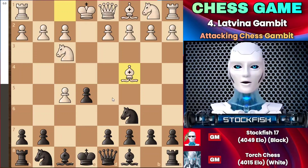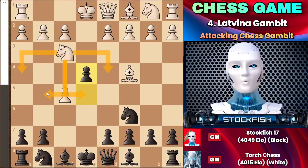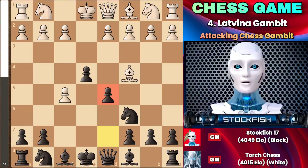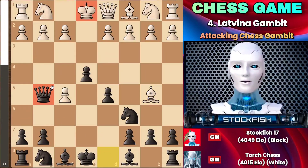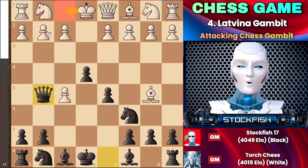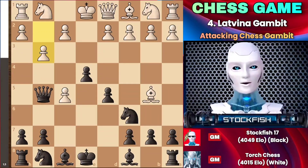Instead of playing d5, another possible move is e4, kicking the knight out right away. You can see that the white knight has no squares to go to — he has to retreat to his starting square because the queen is covering the diagonal. After the knight moves, you can play d5, and after the bishop moves, you can play the cunning move queen to g5, which is very crucial in many variations of the Latvian Gambit. White could play king to f1, but that move is just weak. Some may consider g3, but then you can just pick up the pawn.